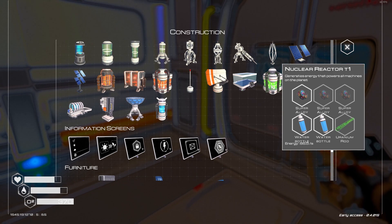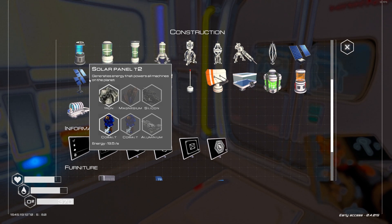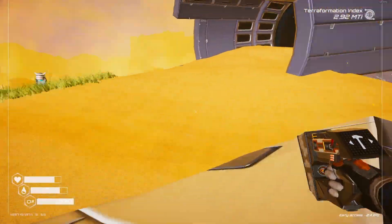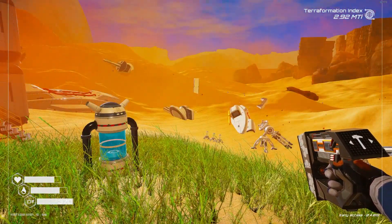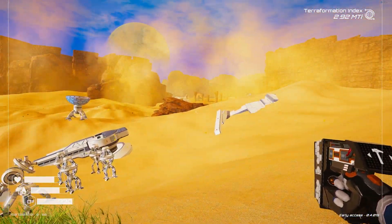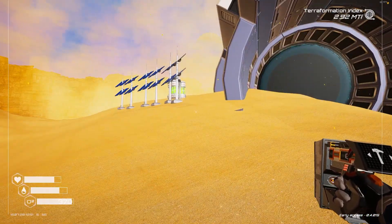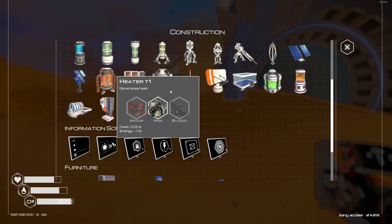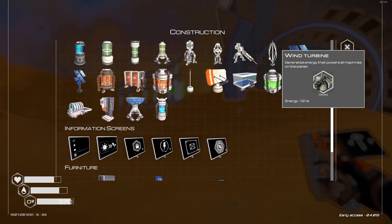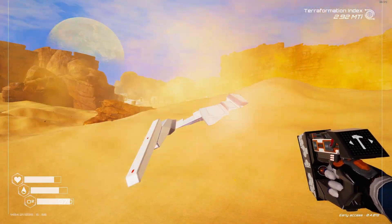Or I could just work towards getting this again, but that requires super alloy. I need more aluminium — this is my issue. I need more aluminium and I'm running out of sources of it rapidly. I could just put a whole load of wind turbines down. They only require iron, and if I go over here I should be able to find iron quite easily.